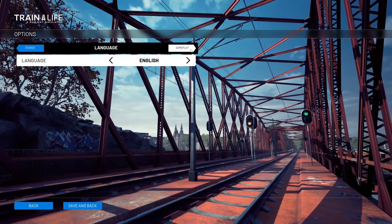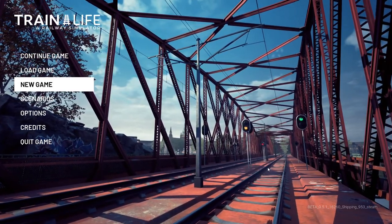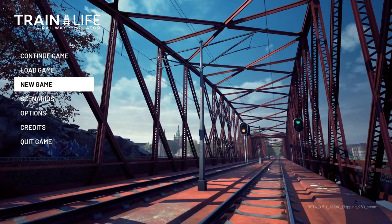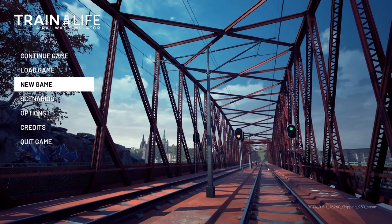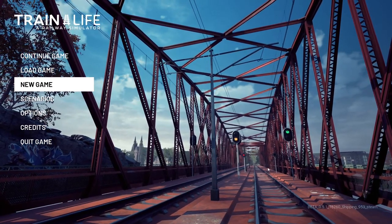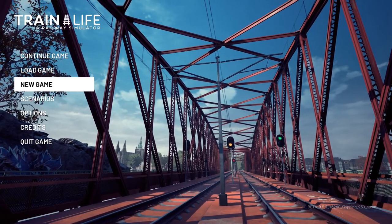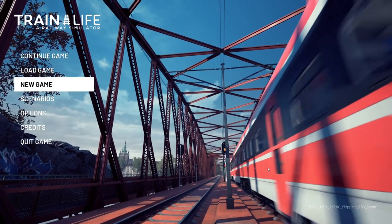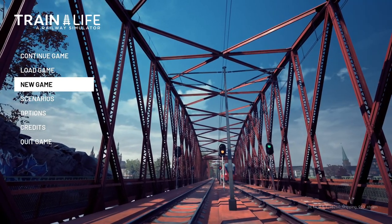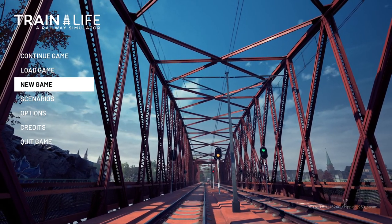One thing that does need to be added is you can't change the controls. The controls are W and S for forward and backwards, E and D which is braking — E puts your brake on, D takes it off. A is for radio, Q is for changing tracks. However, I don't like E and D for the brakes. I'd rather A put the brakes on and D turn them off. It would just make way more sense to me. So hopefully that comes soon.